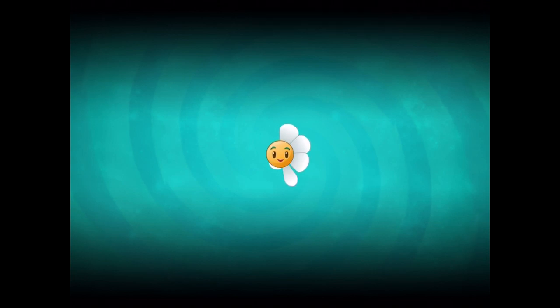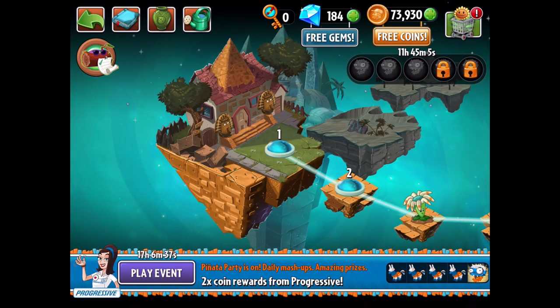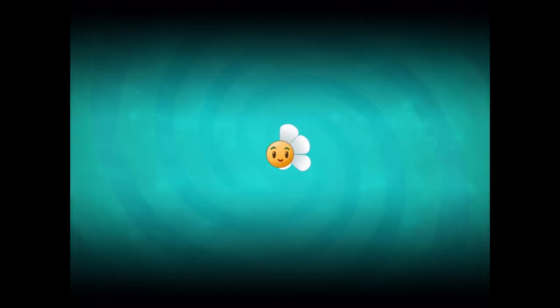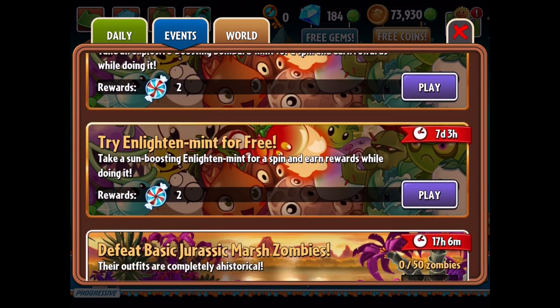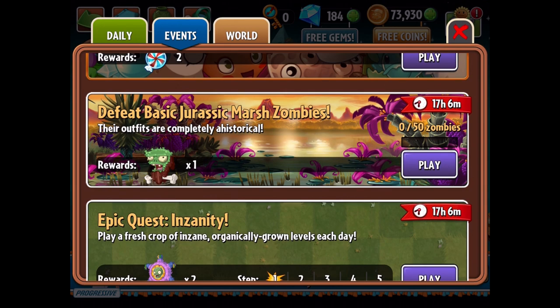We're going to bring it into some levels and just sort of see how it goes. A lot of you said you enjoyed how I showcased Strawburst by going to different levels throughout different worlds, and that's what I want to focus on today. I noticed in the travel log there's currently a quest to complete going against zombies in a certain zone — I think it was Jurassic Marsh. So we could try some Jurassic Marsh today.